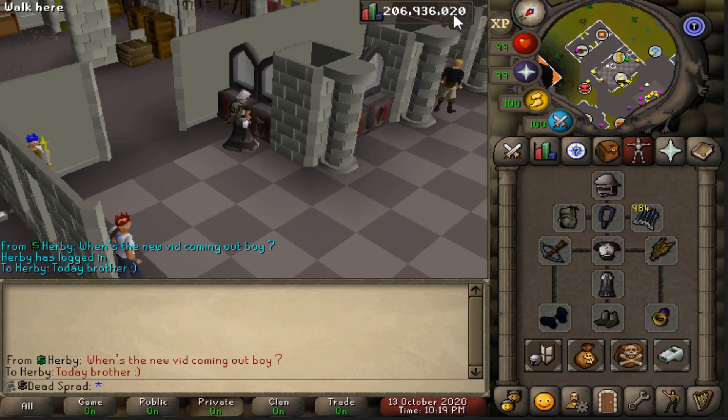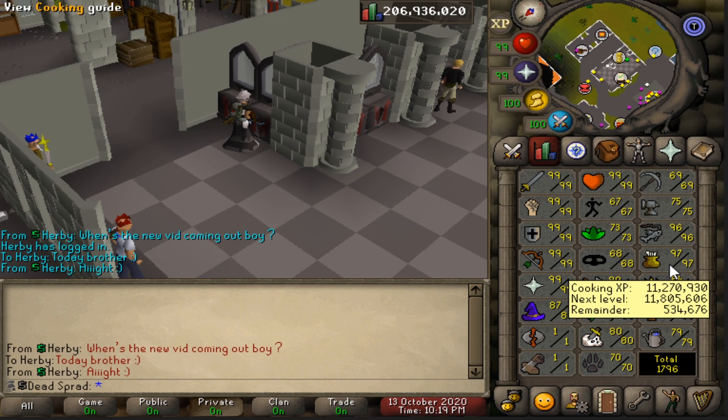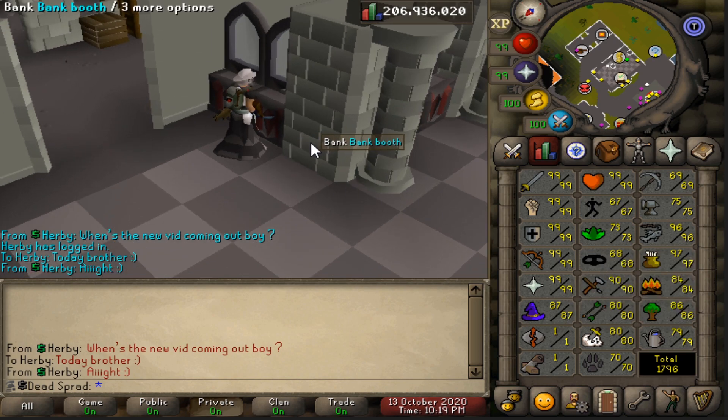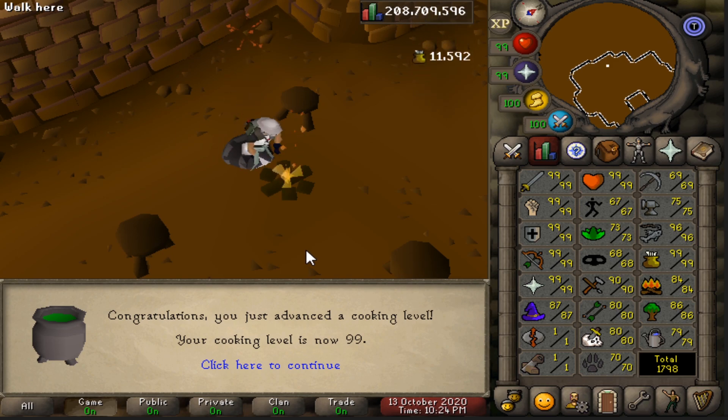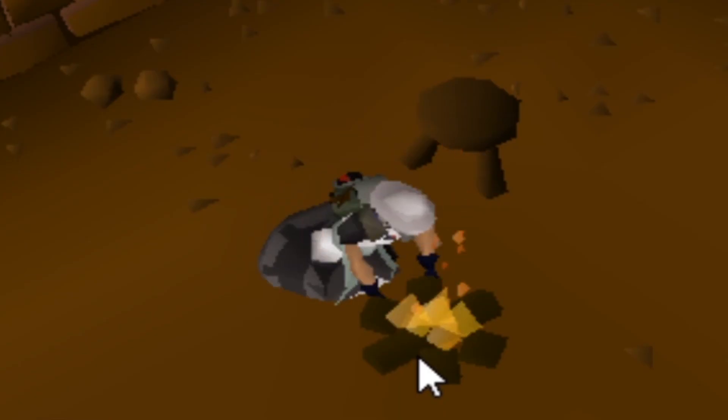We have 864 sharks to cook, and I am at 97 cooking — let's see if we get 99 from all of these. There's 98. Let's go — beautiful. 99 cooking! And we still have a lot of sharks left as well.